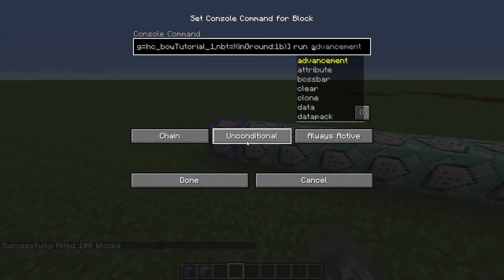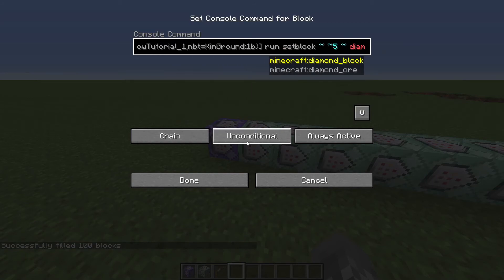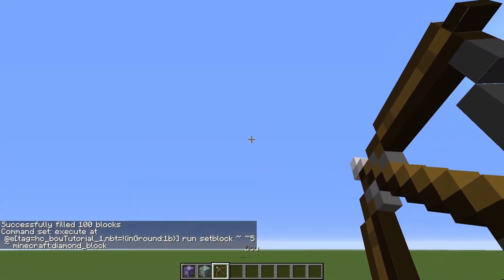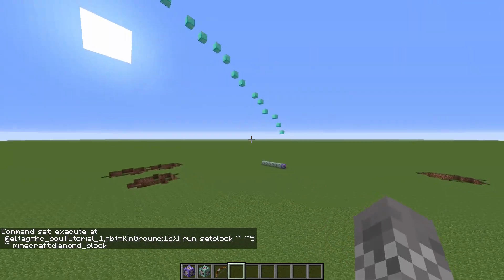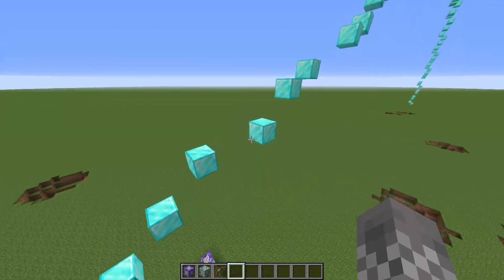So let's say instead of making that flame particle effect, I wanted it to make some diamond blocks. I could change that to that, and now we have a diamond bow. That's kind of useless really — the only useful thing to do there is a particle effect — but if you want something weird like this, that is an option.